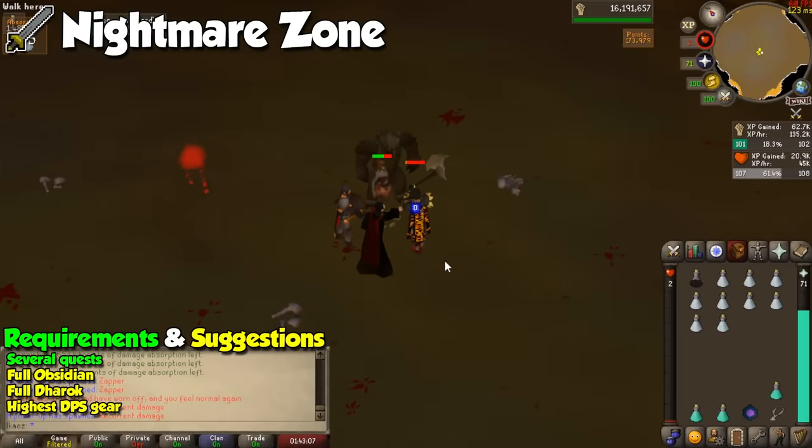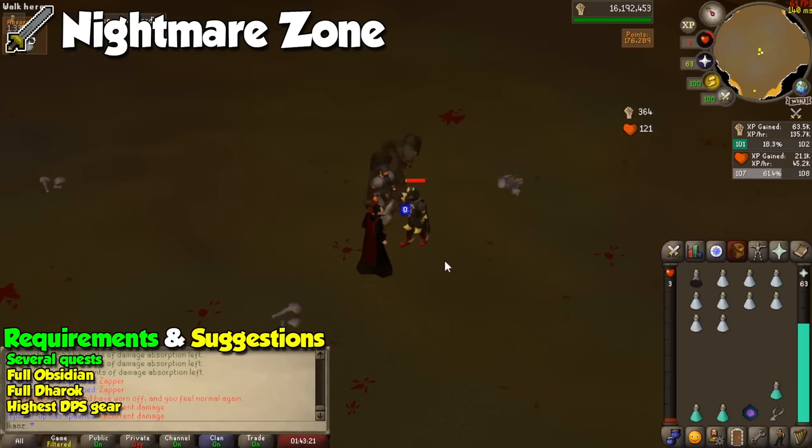As much as I hate to admit it, the Nightmare Zone is actually one of the best places to AFK train, because as long as your absorption potions allow it, you can stay there for up to 25 minutes at a time if you have the logout timer set correctly. If you want to be slightly more efficient, only a few clicks per minute are needed to drink more overload potions and keep your HP low with a Locator Orb or a Rock Cake. It's not going to provide any profit, but it will speed up your gains.